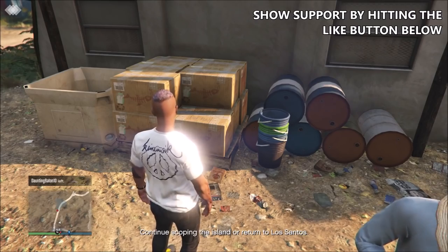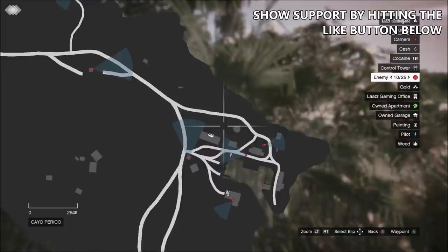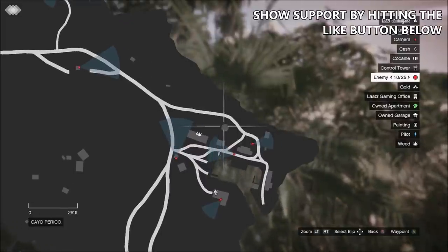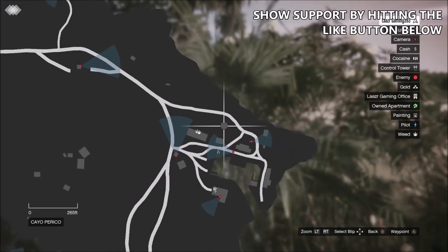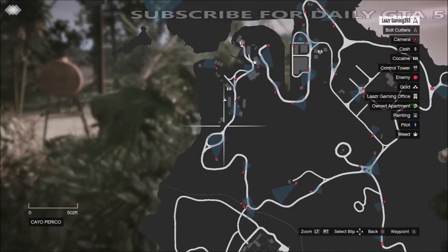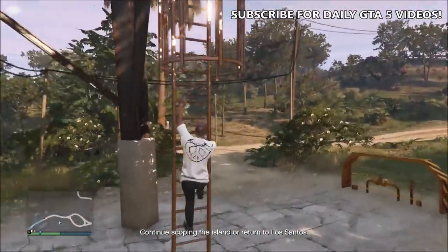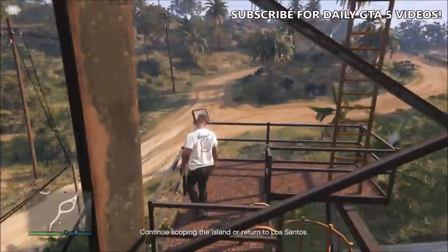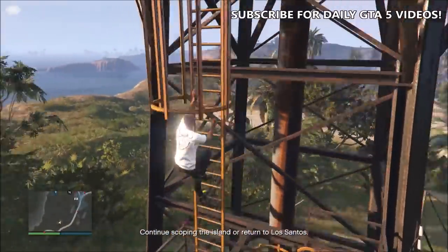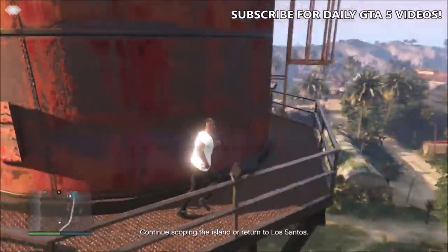Once you've collected the cutting powder, make your way over to any water tower on the island — there are two: the north water tower shown here on screen, and the main one. Either one works. Make your way to the top of the water tower and press right on the D-pad to add the cutting powder into the water system.